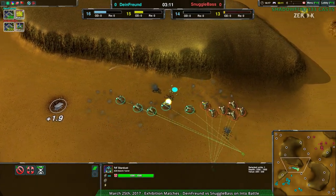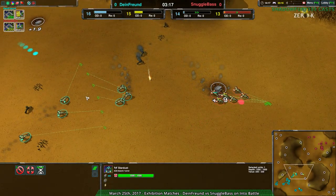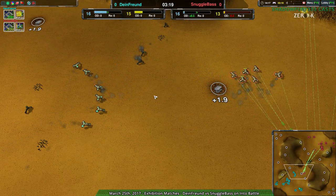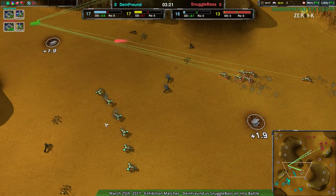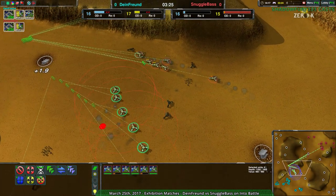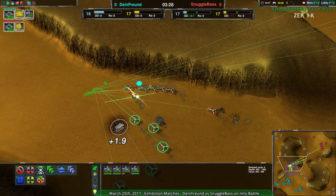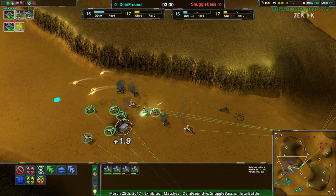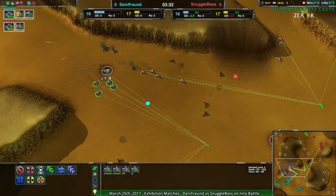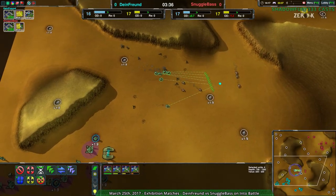Dimefriend's been able to stabilize and actually get a slight economic advantage. Snugglebase a bit more focused on defense — properly paranoid, mind you. This Stardust over here in the northeast did its job, not necessarily for cost, but it has done its job to at least stop Dimefriend from getting some free hits in. Unfortunately though, Dimefriend's positioning on them — that is bad. The positioning on the daggers is going to get a couple of them killed for free, and that's exactly what happened.